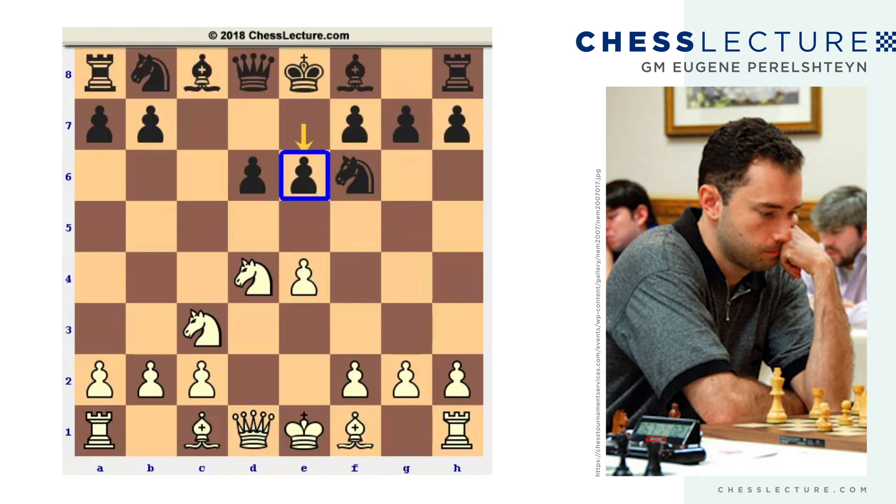You probably don't see e6 as much these days, and the reason is because of the Keres attack. The move g4 became really popular, used by a lot of strong GMs in the 80s and later in the 90s, and eventually put e6 out of business. But I would say nowadays the Keres attack is still playable for white, and black has found new antidotes against it, so I would not be surprised if e6 comes back in popularity.